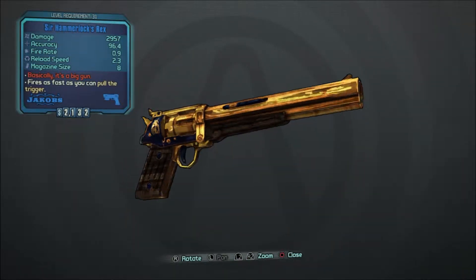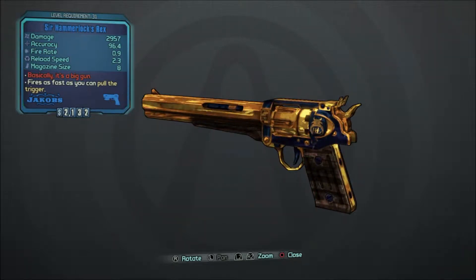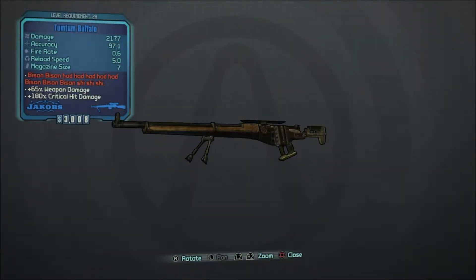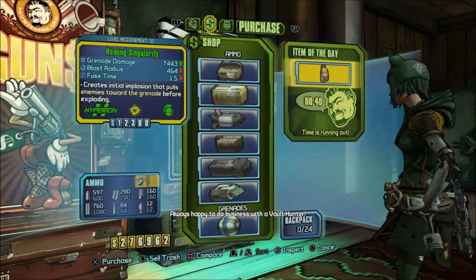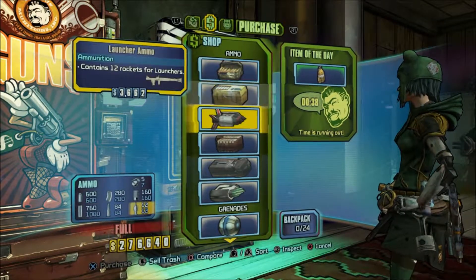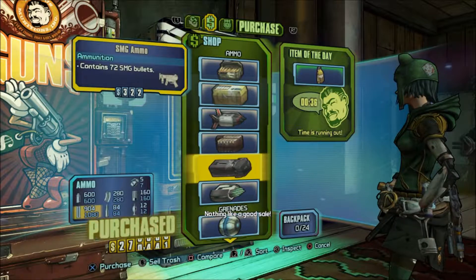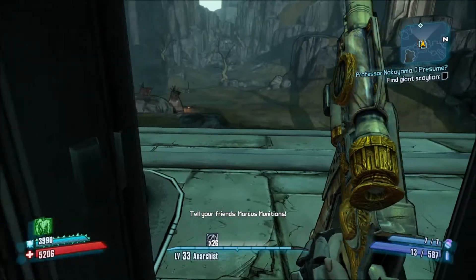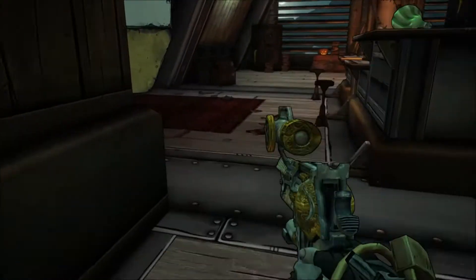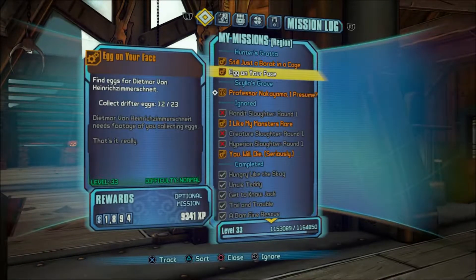I really, really like it except the gold one. I really never liked gold on guns - I think they kind of suck, kind of don't look as nice. I sold my sniper rifle I was using for a long time. Another mission - 'Eggs in Your Face.' Still just a barroc in a cage. The name of that mission is kind of weird. No joke, no pun, no reference, nothing.